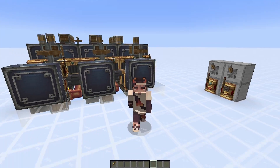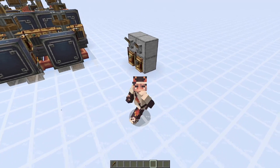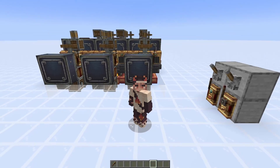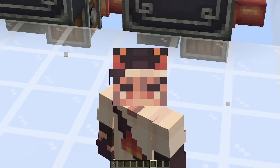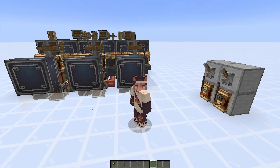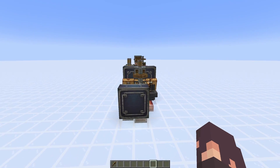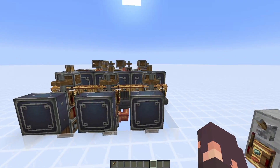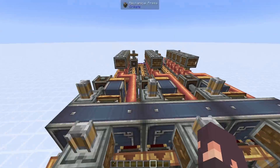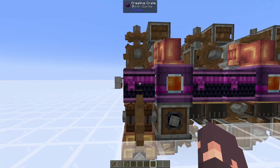Hello and welcome back to another tutorial on the Create mod. Today we are going to be going over a tileable brass ingot farm that produces up to a thousand brass ingots per module, as well as 500 gold and 500 iron. If you want to enable it, you can instead get 500 zinc and 500 copper. As you can see, it is tileable — we have the lone module over here that is just three wide, and then I've tiled it to three separate modules that each produce a thousand brass per hour.